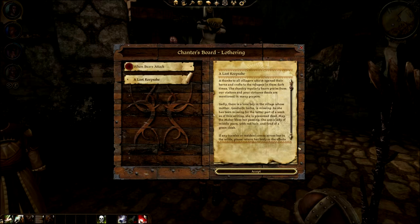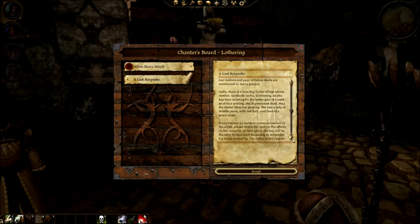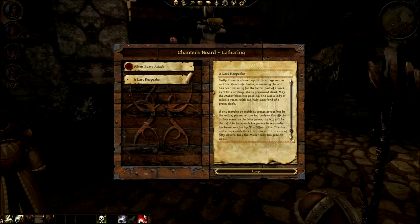'Sadly there's a lone boy in the village whose mother, good wife Sarha, is missing — she's been missing for the better part of a week. She is presumed dead.' Damn. 'She was a lady in middle years with red hair and fond of a green cloak.' If any traveler comes across her in the wilds, please return her body or the effects on her remains — how dark of you, game.